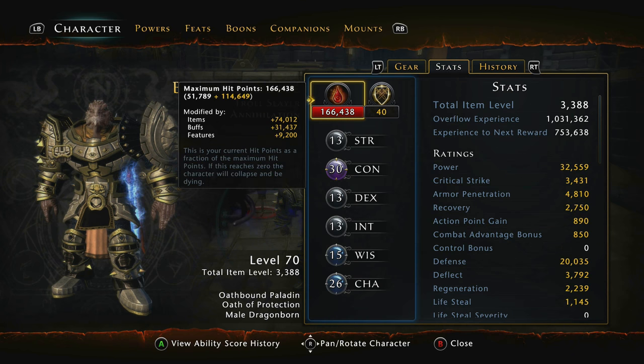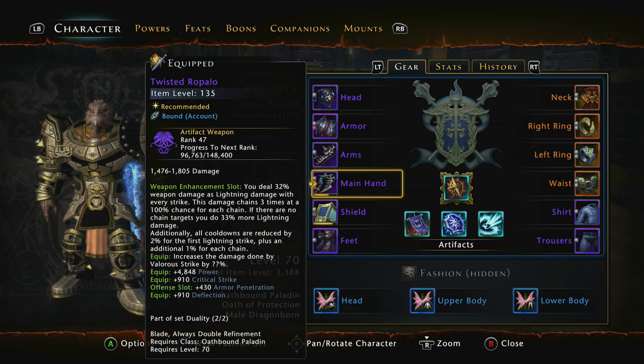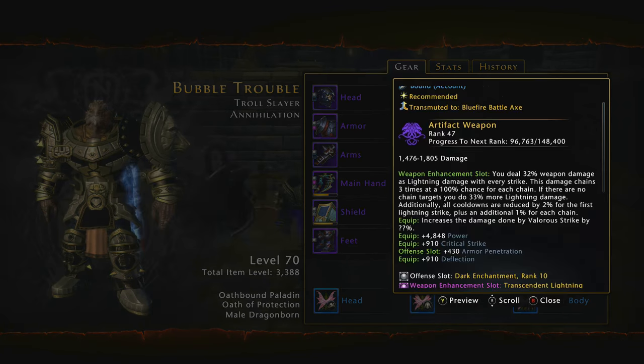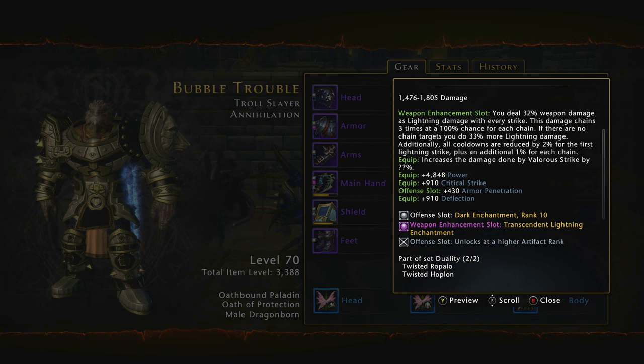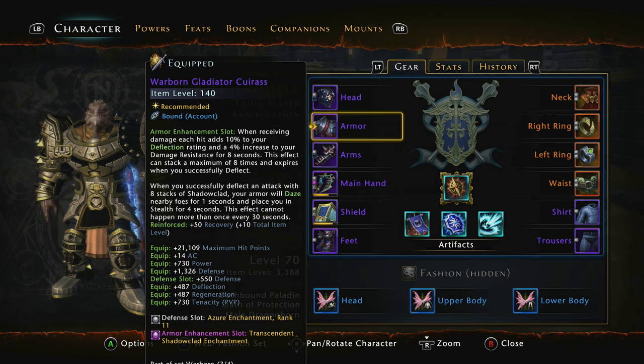Then looking at the stats themselves — the Armor Enchantment is the Transcendent Shadow Clad, and the weapon enchantment is the Transcendent Lightning. There are weapon enchantment changes coming in Mod 11 and we're going with Transcendent Lightning — I might change it to the Fae Touch, I'm not sure yet. The reason we've gone with Shadow Clad is because it gives a really nice deflect chance rating and increases your damage resistance for 8 seconds by 4%, and it can stack up to 8 times. We are pushing a lot of deflect.